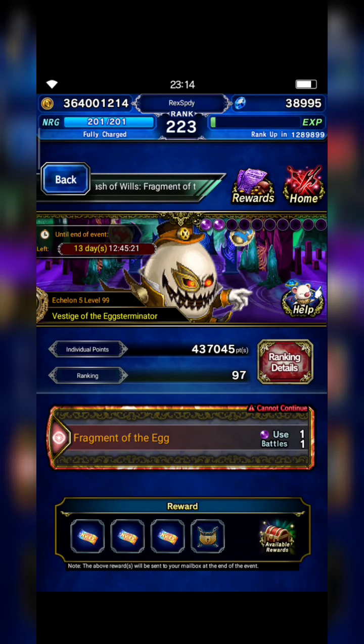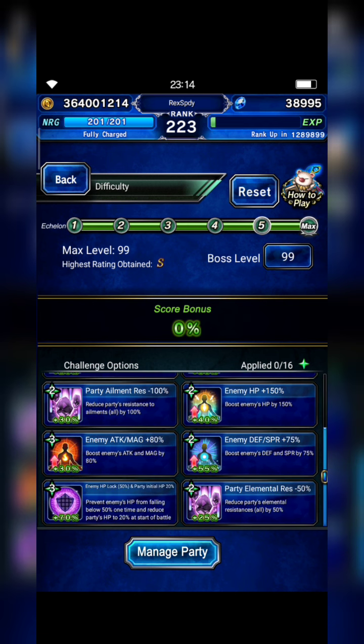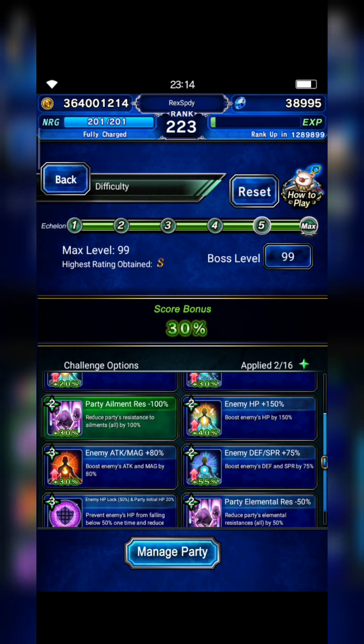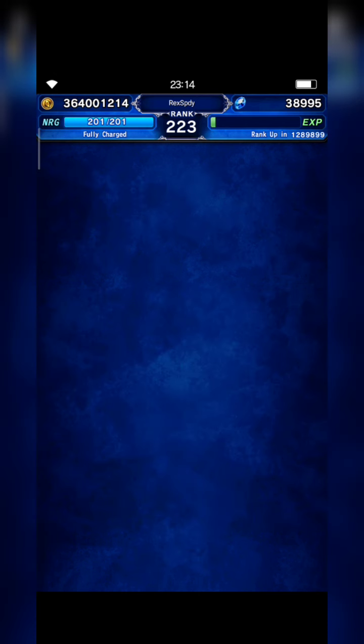Hi everyone, thanks a lot for watching this video. This time I wanna share my 1 turn kill strategy to clear level 99 of Exterminator Well. I will activate about 85% score bonus here.